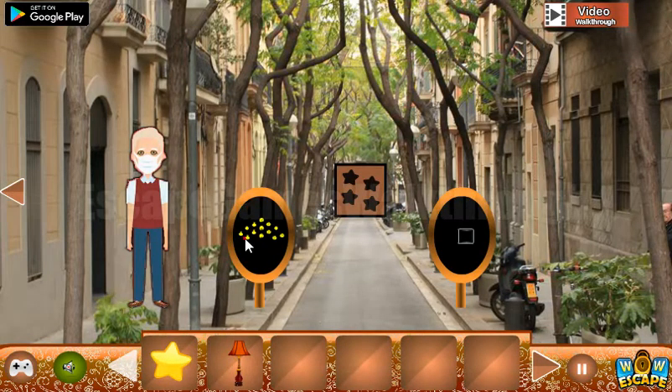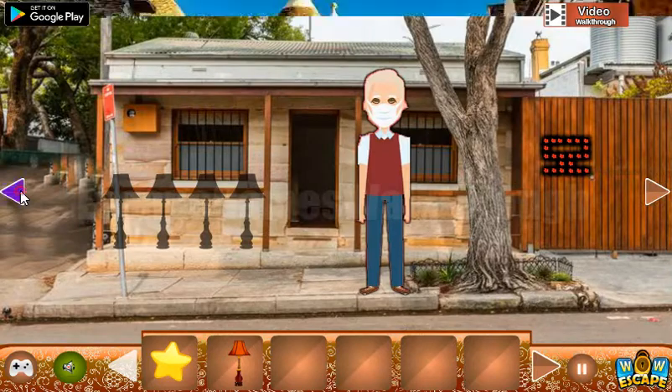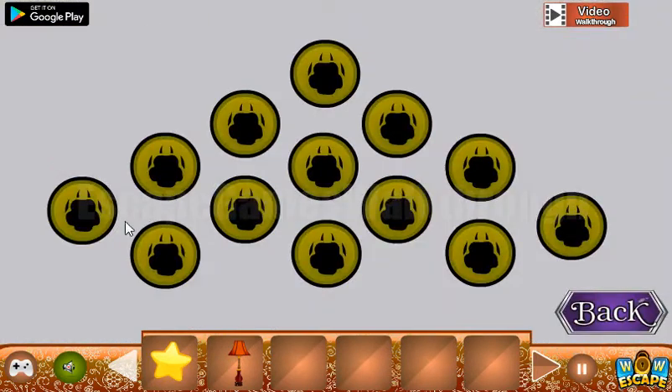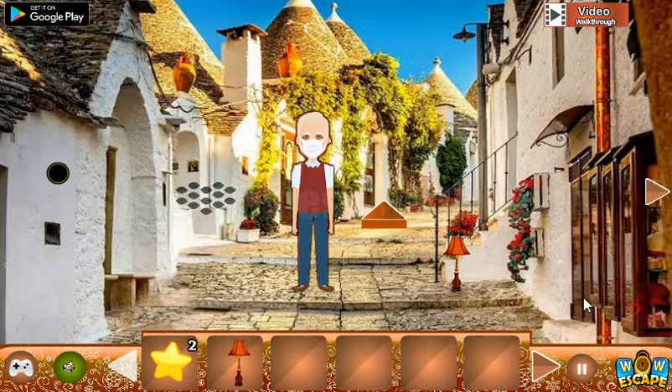Also, the next thing — let's look at this pattern of different fruits and vegetables. Here it is to use it. It's a bit here. Here it is leaves. The cabbages are here. One more star.